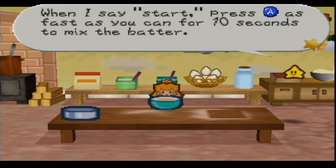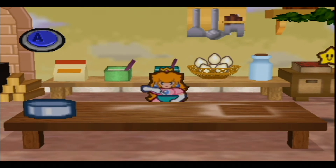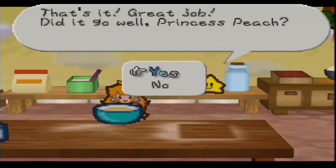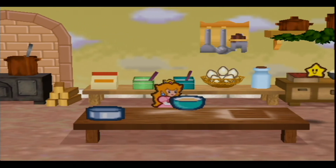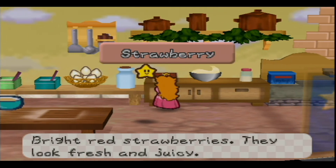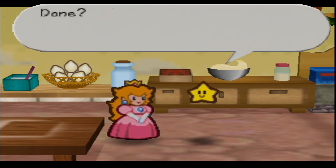'When I say start, press A as fast as you can for 10 seconds to mix the batter — are you ready? Start!' This is the hardest mash I've done in a little while. 'That's it, it's done — great job! Yes we did!' 'Let's see now — put flour and butter into the bowl.' We're going to want some flour — nope, that's wood, strawberry, cream, butter, cleanser, cream, strawberry, butter — butter! Alright, we've got that — done! 'Yes!'